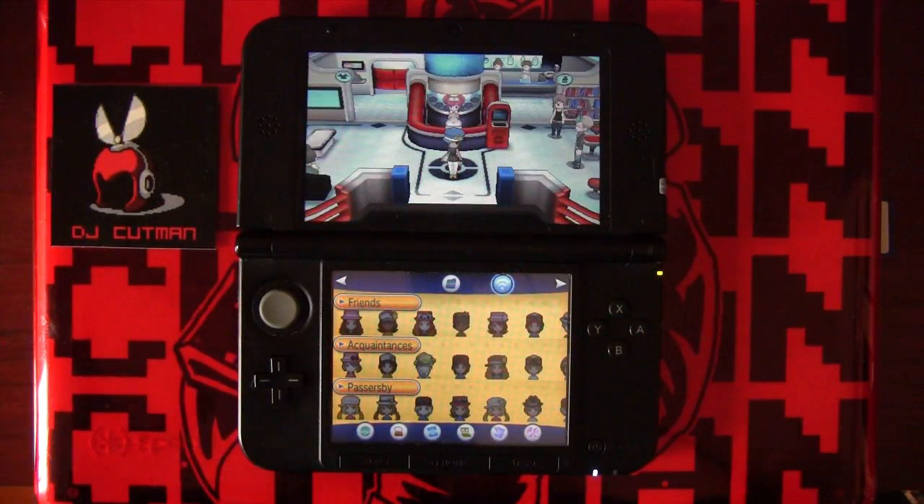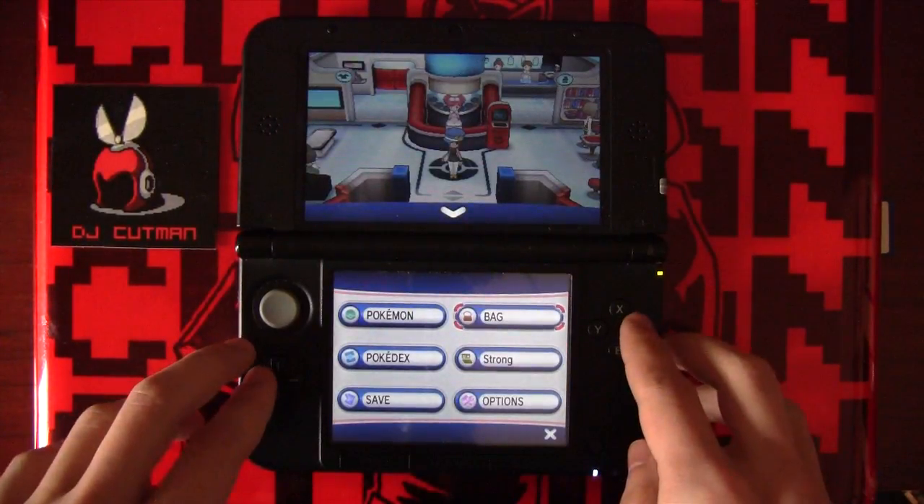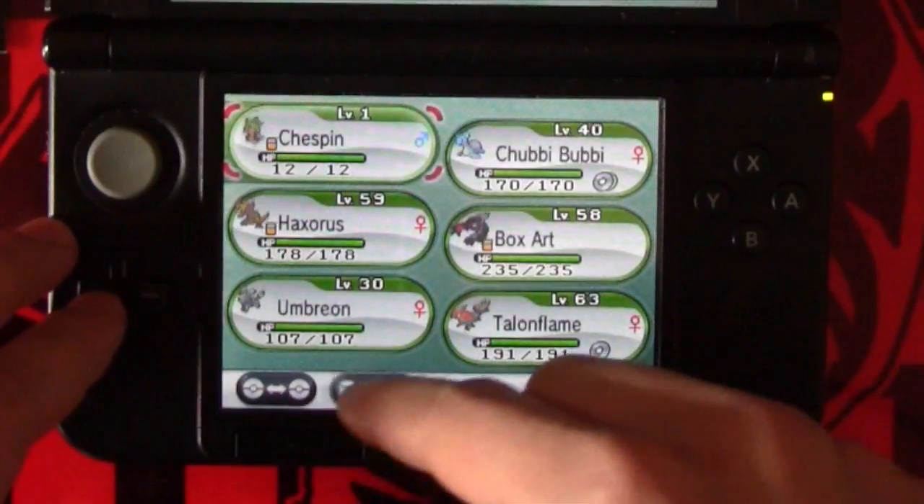Hi there, this is DJ Cutman, and I'm going to show you a really quick way to level up your low-level Pokemon in Pokemon X and Y. The first thing you want to do is make sure you equip the Lucky Egg to wherever you're going to be training.